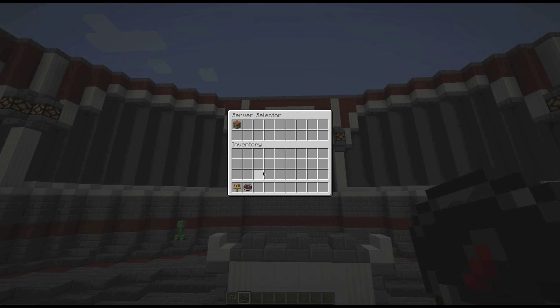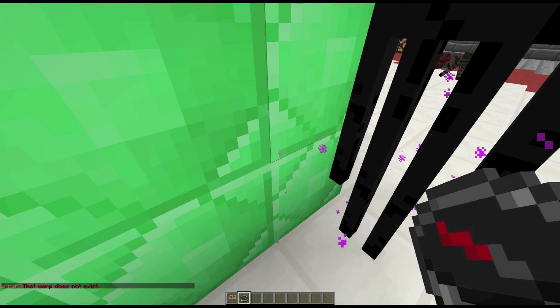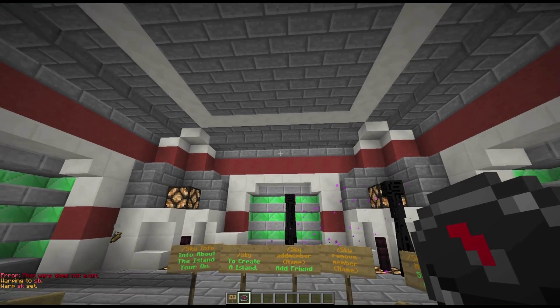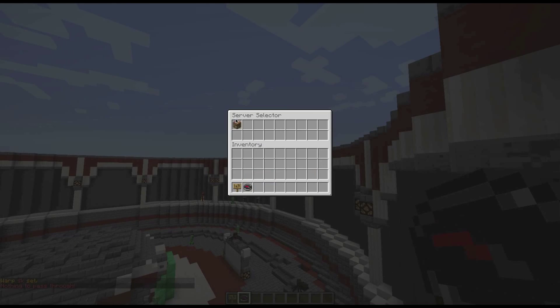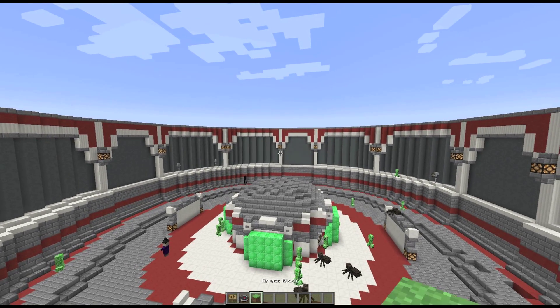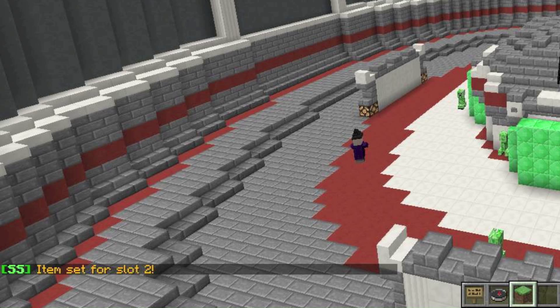Set up item is going to be the item that shows in the GUI menu right here — for example, I did a crafting table before. To set it, hold the item you want in your hand. I want it to be a glass block, so I hold the glass block and do slash cn setup item. It then says 'item set for slot 2'.